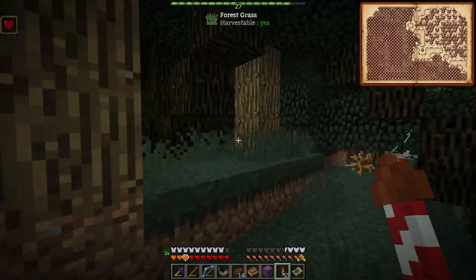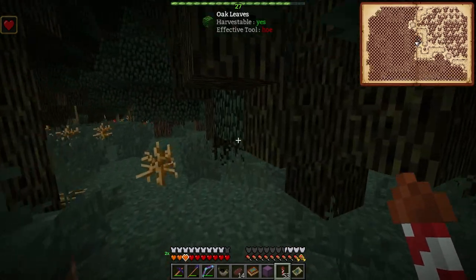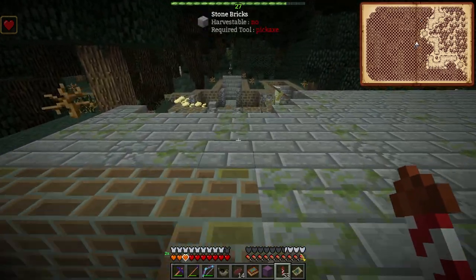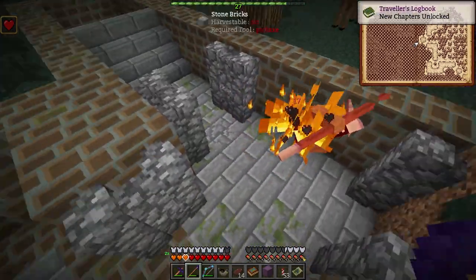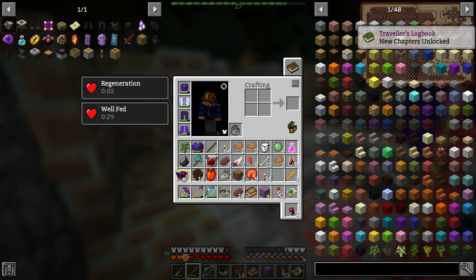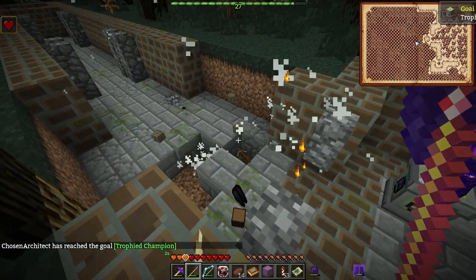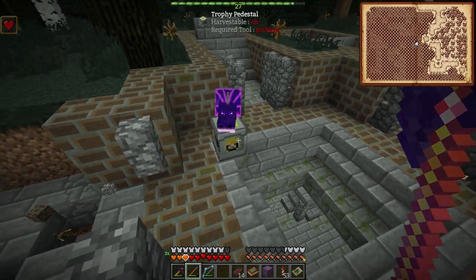Right here is exactly where we need to be. Looks like we've got some guys lingering around. To get in here we have to have a trophy - another boss's head. Luckily we just got a hydra trophy, so we can throw the hydra trophy on here - that opens it up. That guy does not look like he's your friend - he just blew up! We also had a mooshroom trophy as well. You can pick these up and carry them with you.